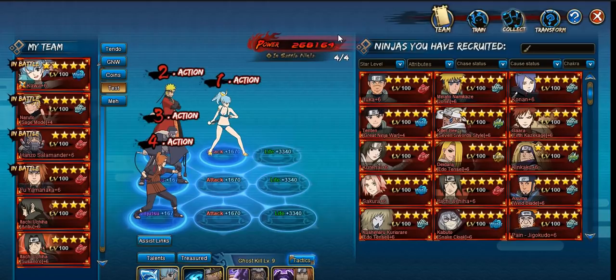Another unit I completely just skipped over and forgot about is Edo Yugito, or the Two Tails. She also has the same ability as Han where she removes buffs, but she also has a high combo standard. I don't remember seeing her too often, so I don't think too many people have her, but if you do, she's worth looking into.